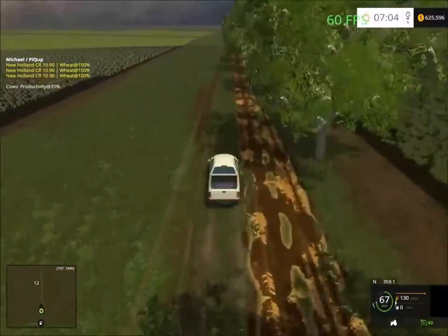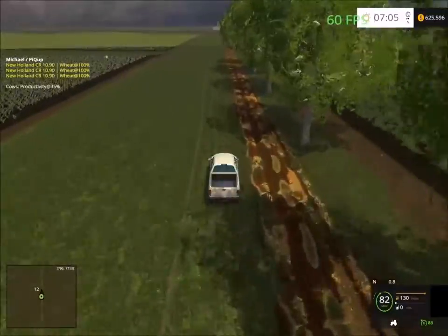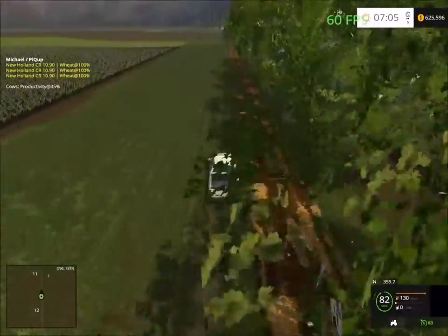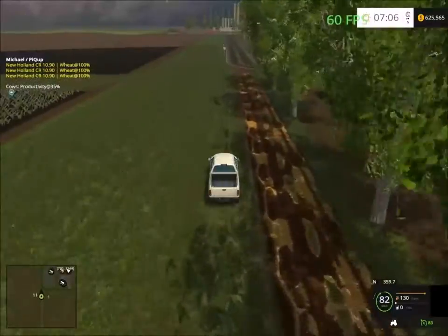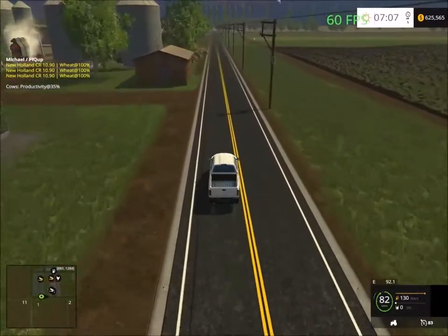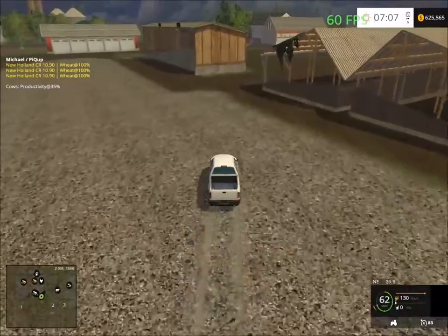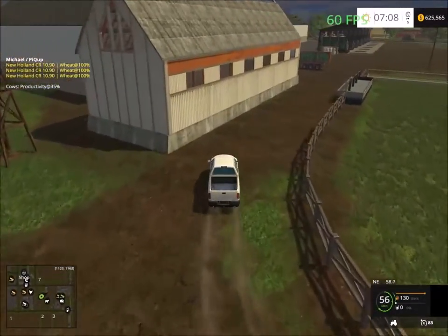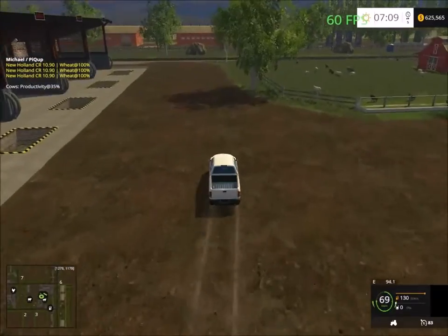We're heading back now and taking the road down to the sheep facility. We're already getting cow productivity at 35%. Here we have the cow and sheep area. There are feeding areas and everything, and down the road there's lots of storage. We also have the total mixed rations machine — the TMR machine — and over here is the sheep facility.